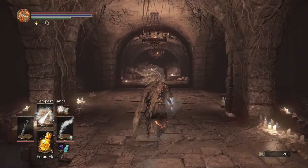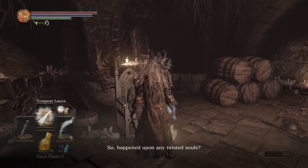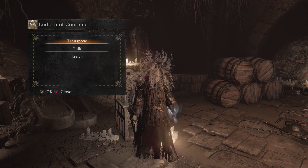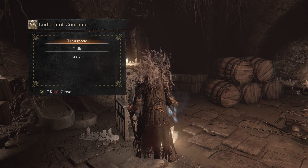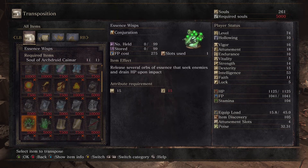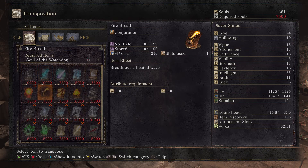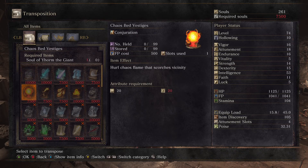Before we do that, I wanted to check what the souls that we got can actually make - I forgot to do that at the end of last time. Once we get enough souls, I think it was like 16,000 to 20,000 - we might need 20,000 because I think we need about two large Titanite shards and one Titanite chunk to get our weapon to plus 9. Unfortunately we don't have enough souls right now, so everything's greyed out.